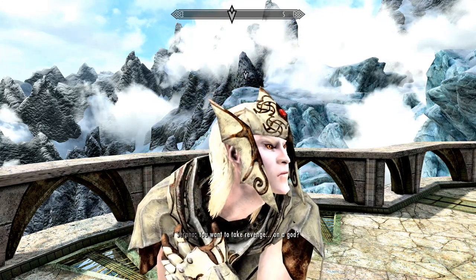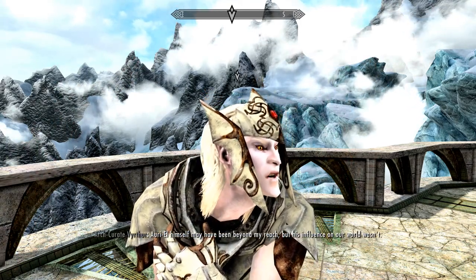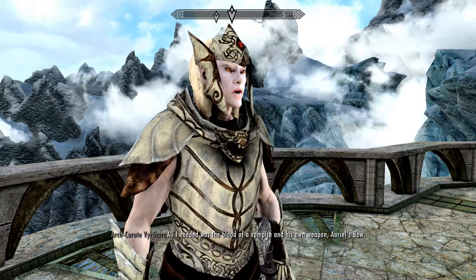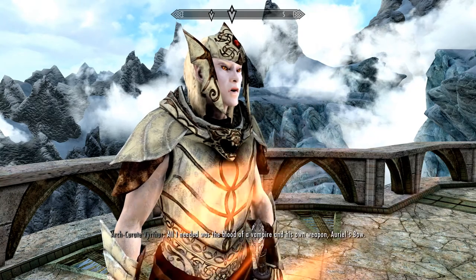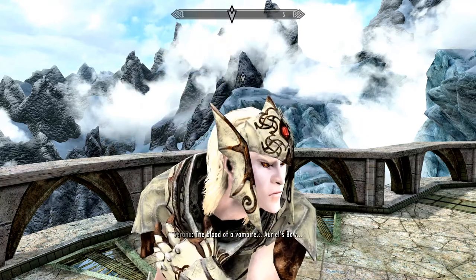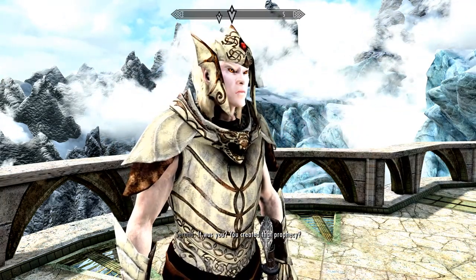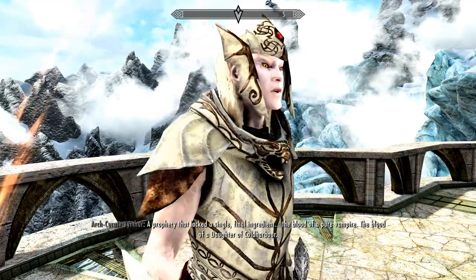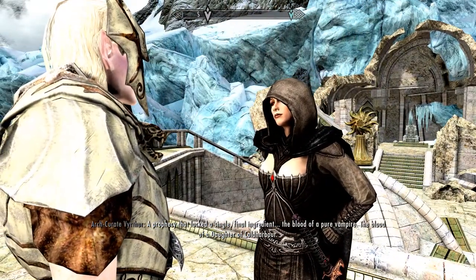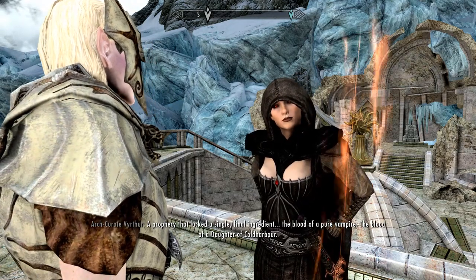"You want to take revenge on a god?" "Ariel himself may have been beyond my reach, but his influence on our world wasn't. All I needed was the blood of a vampire and his own weapon — Ariel's bow! The blood of a vampire? It was you? You created that prophecy?" "A prophecy that lacked a single, final ingredient: the blood of a pure vampire — the blood of a daughter of Cold Harbor!"